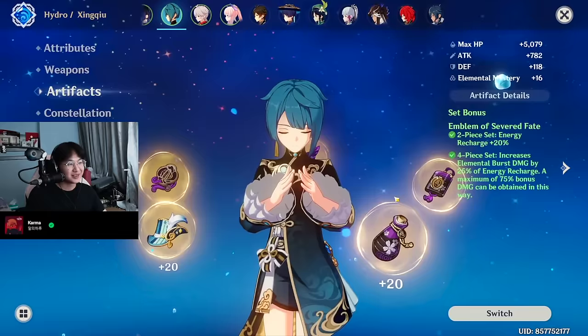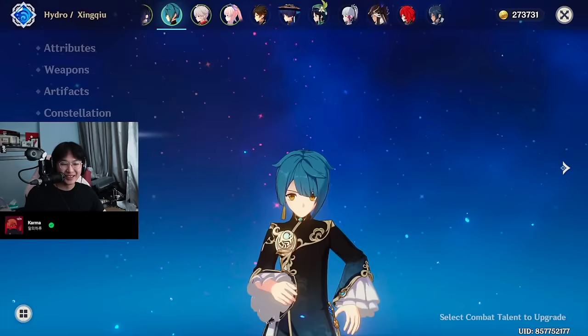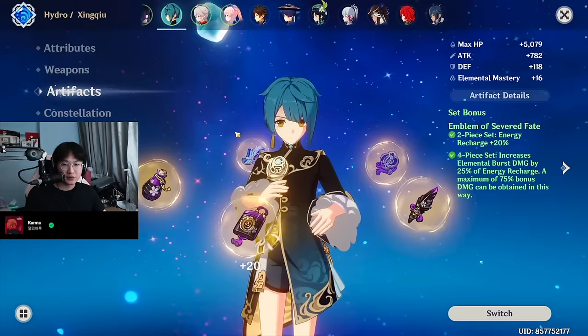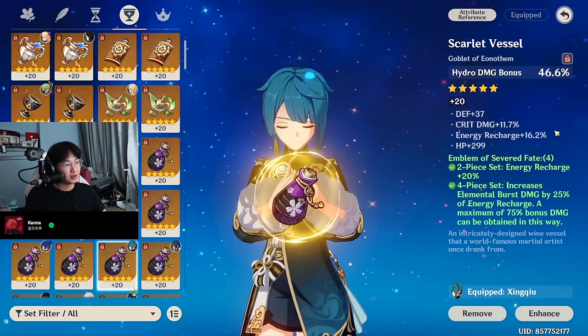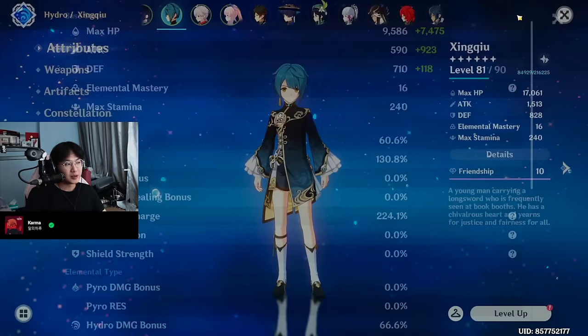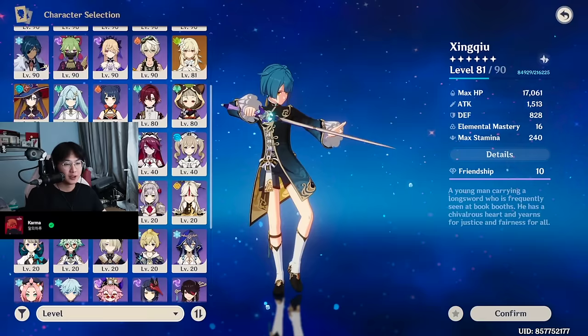Let's do Xingqiu, because I use Xingqiu a lot. Weapon is Refinement 4 Sacrificial Sword. 4-piece Emblem. C5 as well — what is the C5 curse, where are my C6s? Talents are 1, 9, 12 — actually higher than my main account because I don't use Xingqiu much there. Stats: 60% crit rate, 130% crit damage, 224% ER — pretty solid, though the crit rate is a bit low. My Xingqiu does his job: battery up my Yelan and still do good damage while doing so.